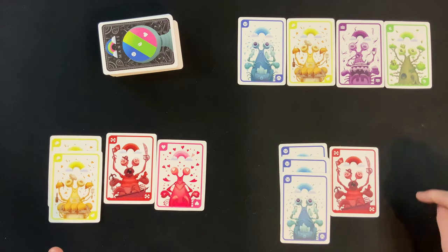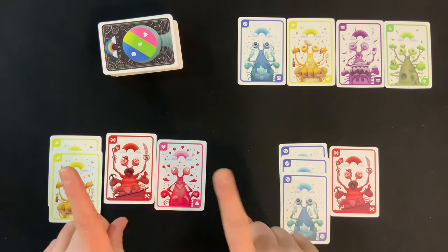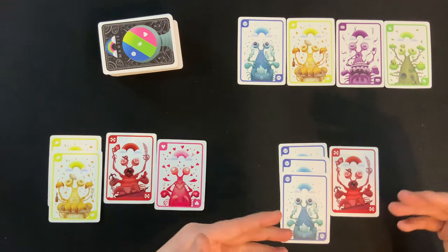Next, you're going to randomly decide who goes first — we'll just say this player's going to go first for now. On your turn, you're going to do only one thing: you're either going to try to score, or try to steal.